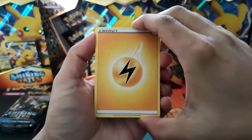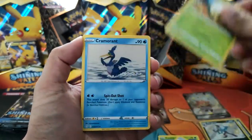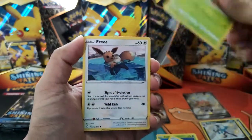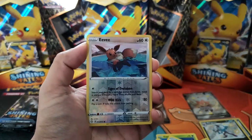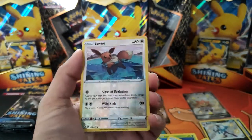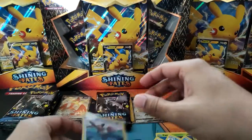There are a few V-Maxes but it's all about the shiny cards, man. Lightning, Rusted Sword, Eldergoss, Cramorant, Spinarak, Snom, Grookey, Eevee, Morpeko, and a Reverse Eevee — that actually looks all right, you know. And a Manaphy. I'll keep the Reverse Eevee because I quite like that card, actually.